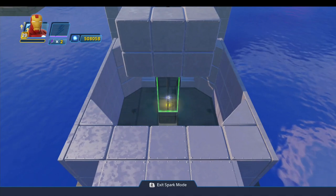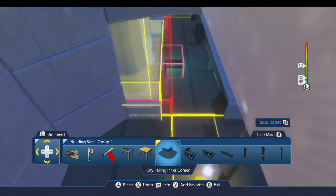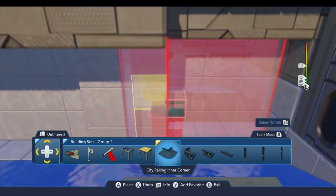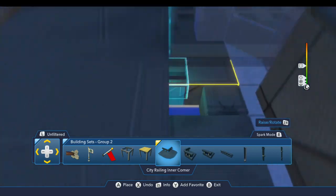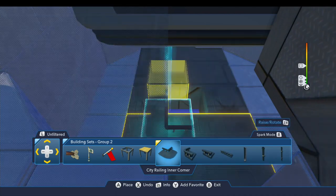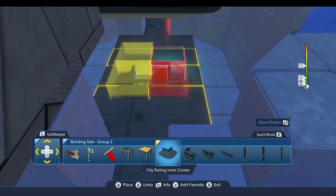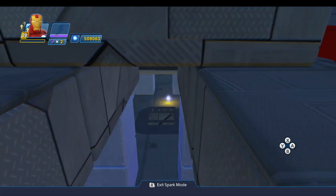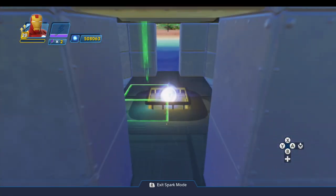Another suggestion from Jet Blast 190 was to put railings around the hole in the floor of the diving chamber. The idea is that in the movie there's actually a raised ring around this opening, so this would help it look a little more like that, and it would also prevent somebody wandering through the room from accidentally falling into the hole.